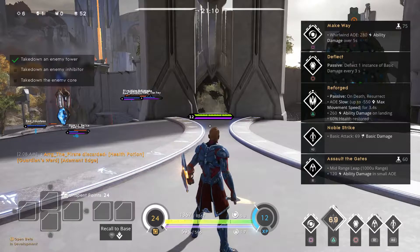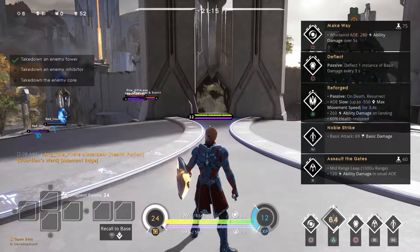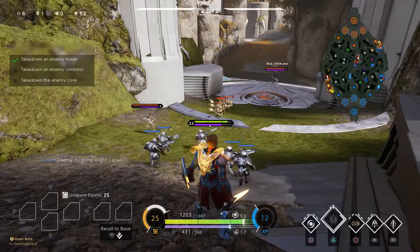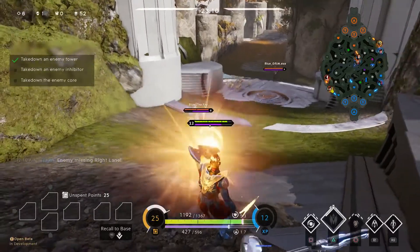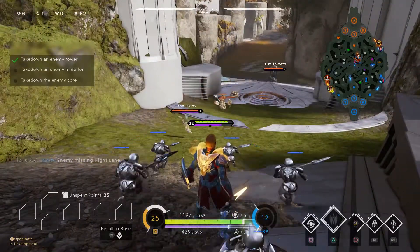Now let's talk about Greystone's kit. Greystone has two passive abilities. The first being Deflect — Deflect blocks a single basic attack. This is great when you're going against the ADC. I would recommend picking up and concentrating on this ability first.